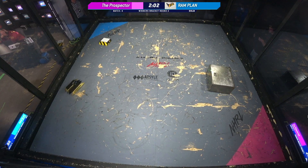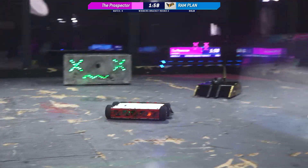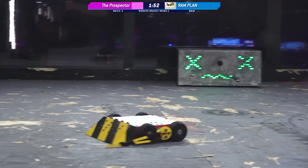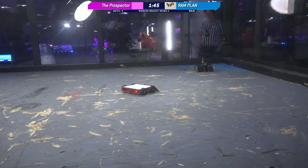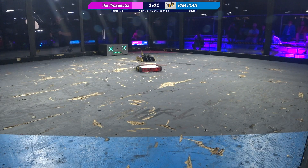They're now jockeying for position. Prospector has been able to get some very solid hits with its hammer, and Ram Plan has been extremely effective with that lifter stick on the side, getting Prospector flipped over. But Ram Plan keeps finding the low ground — Prospector is just too high and keeps riding up on top of Ram Plan.